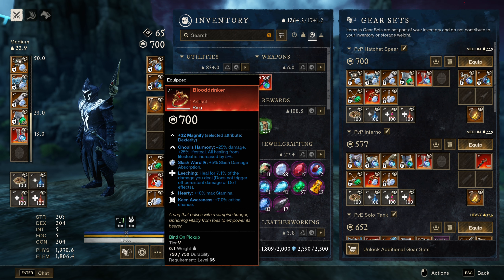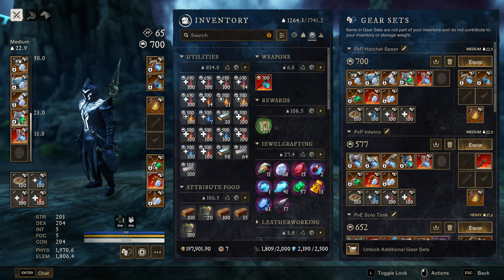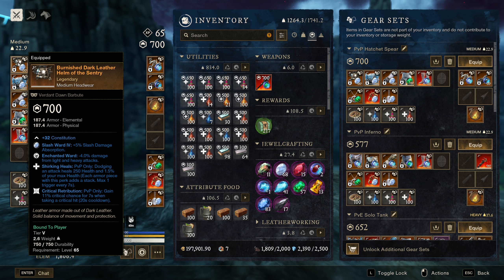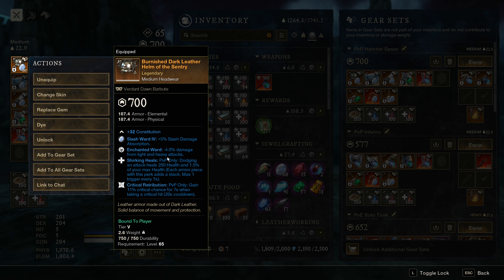I keep going back and forth on Blooddrinker between Keen Awareness or leaving slash damage on there. It's definitely noticeable for the hatchet when you do or don't have slash damage, but Crit is super important for Spear and Fire Staff. For the amulet there's really nothing I'd change — Stamina Recovery until this gets nerfed, which I don't think it ever will at this point, so there's no point not running it. Divine because we have Shrieking Heals and Blooddrinker, and Thrust Protection because on your amulet you should always be running some kind of physical protection.